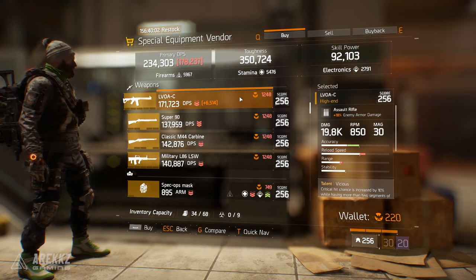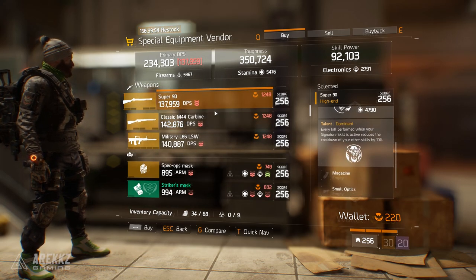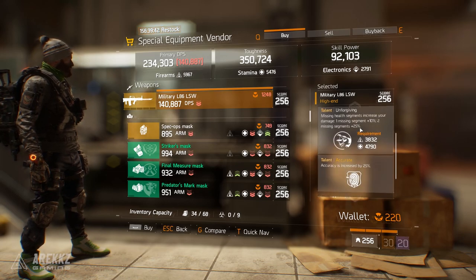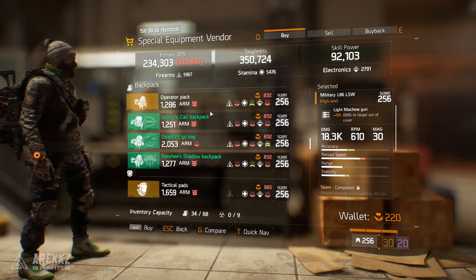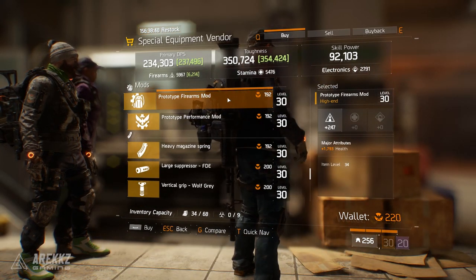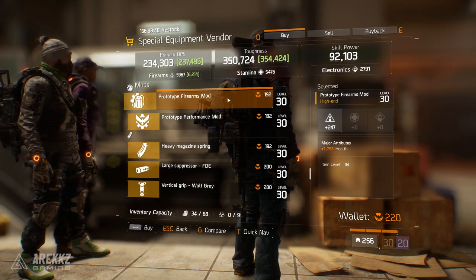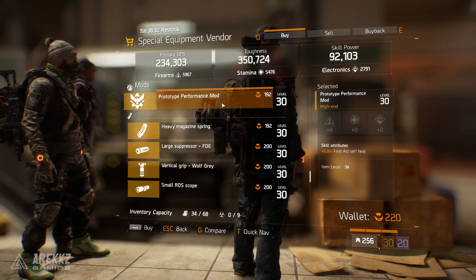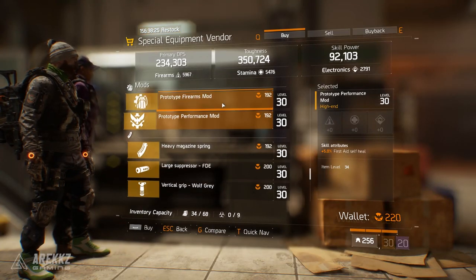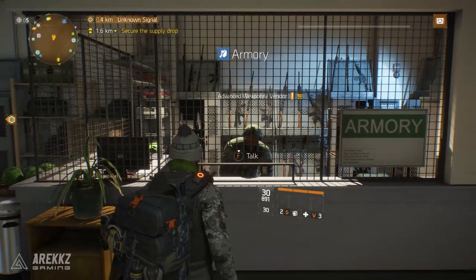I need to grab some Phoenix Credits because I'm broke, so I'll be picking the LVOAC up myself - that's probably already the highlight of this week. Find it in the Special Equipment Vendor in the base of operations terminal. After that there's a Super 90 with Commanding, Unforgiving, and Dominant; a Classic M44 with Sustained, Talented, and Competent; and a Military L86 LSW with Competent, Unforgiving, and Accurate. The gear pieces aren't that exciting this time around - no specialized backpack, reckless chest piece, or savage gloves. There is a Firearms mod with Health, and while I prefer armor on mods, this could serve as a secondary option. There's also a Performance mod with First Aid self-heal, useful for solo builds.